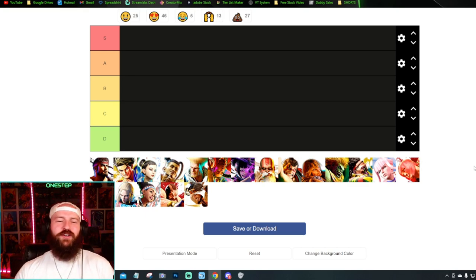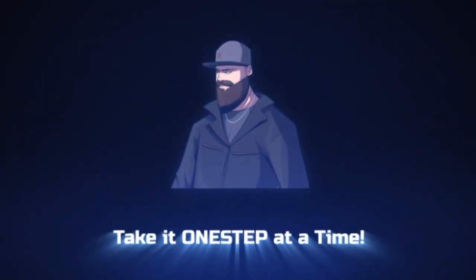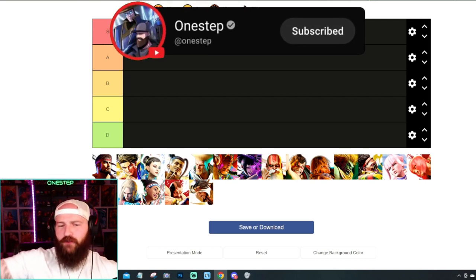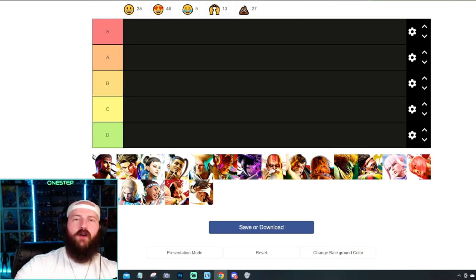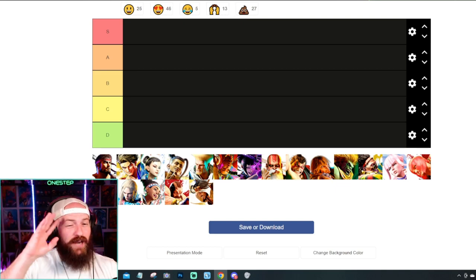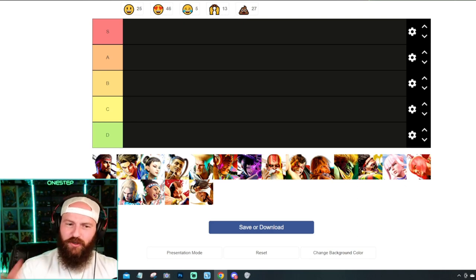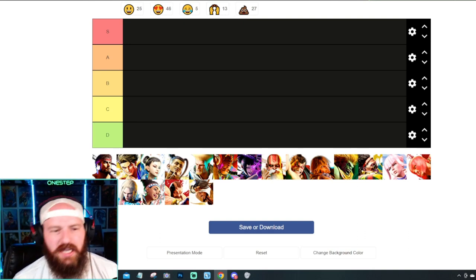What's going on, my dudes — One Step here with the character design tier list for the roster of Street Fighter 6. Let's get into it, take it one step at a time. There are a lot of characters here we could compare to their first and original designs, but we're going to go off the design they got for Street Fighter 6 and how good the design actually is. Top of my head I don't really think there's any D tier characters — they're all pretty solid, but some are better than others. We have S, A, B, C, D — S being the best design ever, D tier being absolute trash.